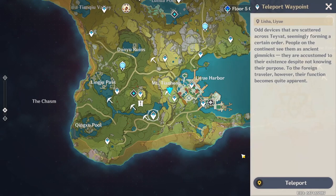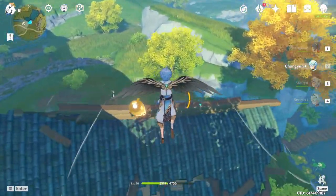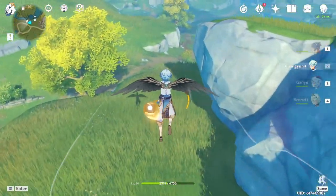Now for this one, jump off the cliff and glide around to the left side of this rock. When you drop down by the waterfall, you will then find another cave full of ore.